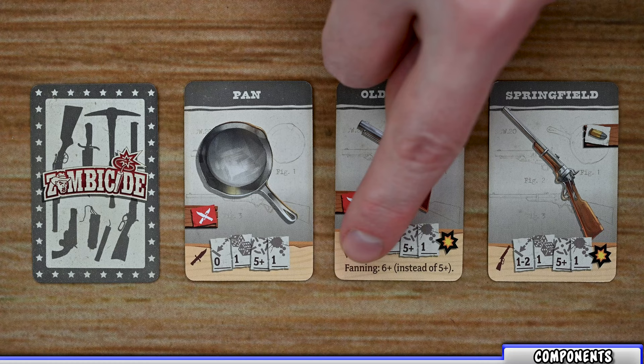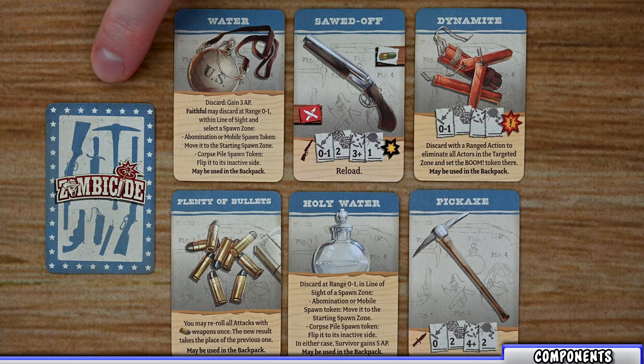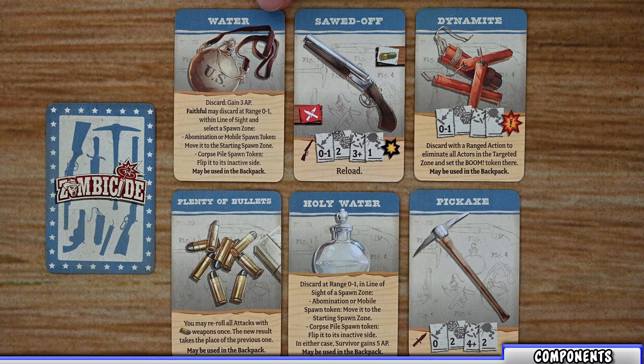The bottom of the card shows any special instructions for that weapon. The second deck is the classic equipment deck, which has a blue border on the back and on the front of the card. This deck is comprised of all different types of cards including weapons and items that players will use throughout the game.